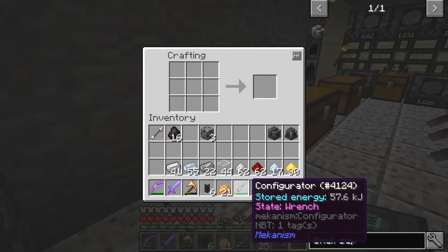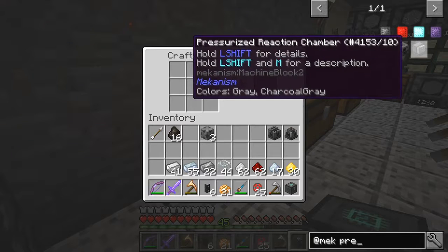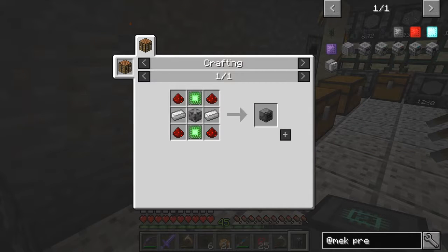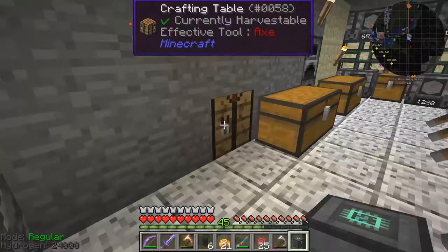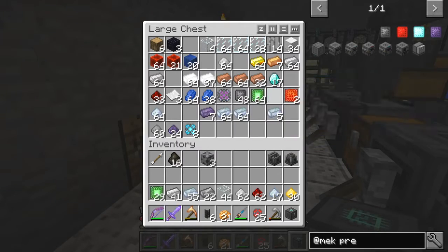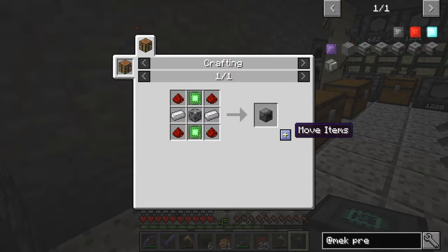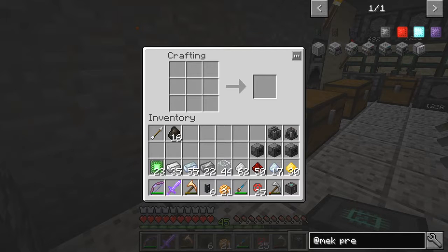We also need three pressurized reaction chambers. These are actually — we need two of these and we need an enrichment chamber as well. So again we need these — what do we need from here? Just the control circuits, take a stack of those or what we've got left of them. With a bit of luck we can generate three of these. Great, now they don't stack.